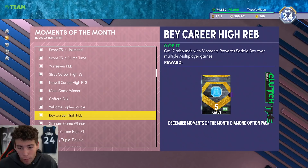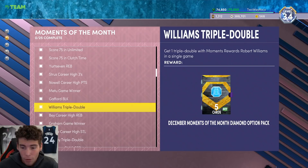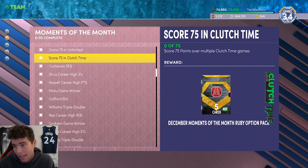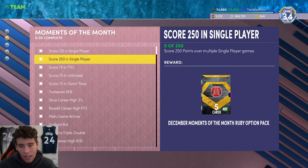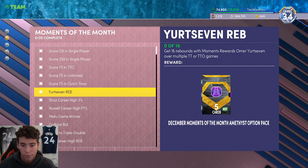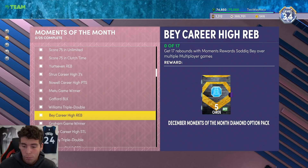I don't know if it's going to be possible to get both Josh Giddy and Robert Williams' triple doubles in one Domination game — it probably is possible but it's going to be tough. You might have to go into two different Domination games. What I'd tell you is try to save the 'score 75 points' challenge until last. Get clutch time and unlimited done first, and note that Gafford, Metu, and Yurtseven all require triple threat online or offline — they're probably the last three I'd choose at the first tier.